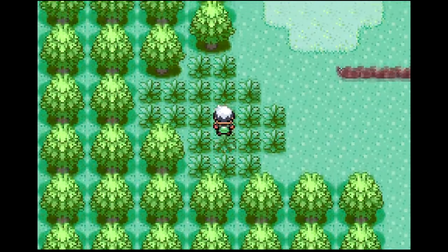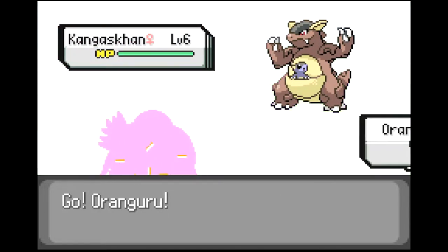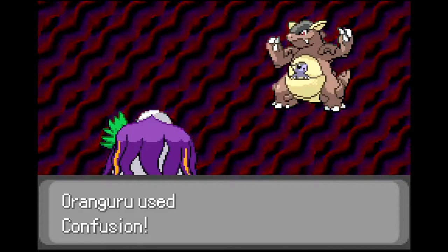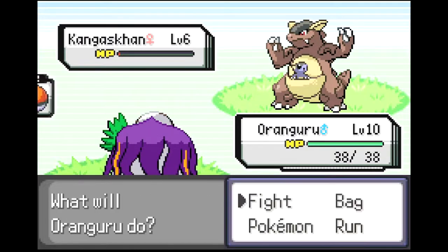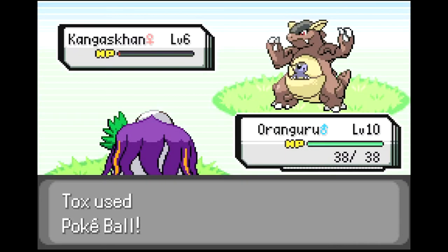Let's get our Route 1 encounter — we may as well start fresh. We get a Kangaskhan! That's not a bad Pokemon. Hopefully it can live a Confusion. It lived on one HP. Let's capture this Pokemon. That's a really good start.